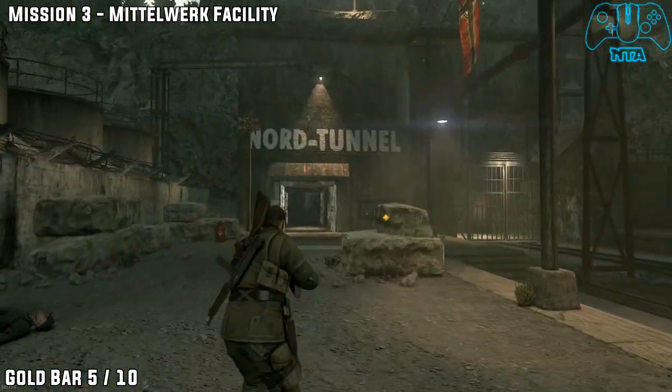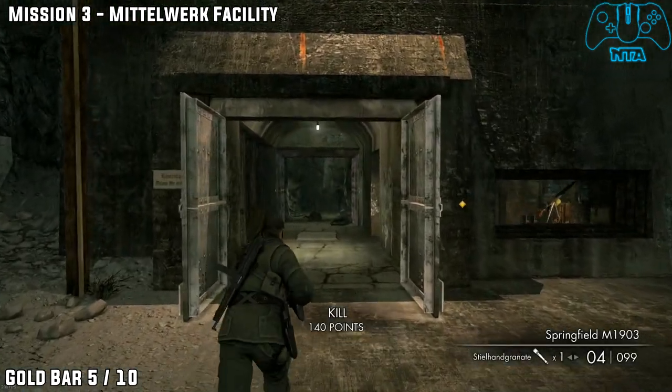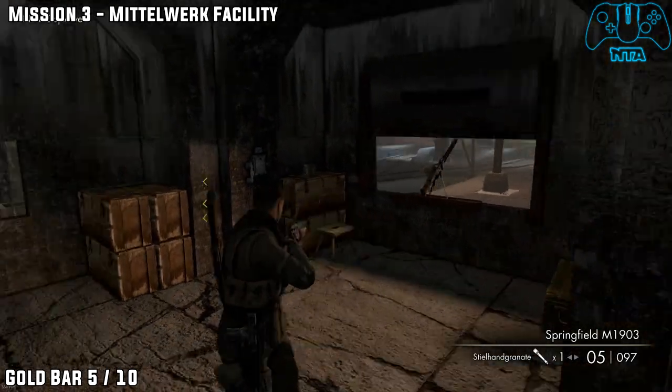Once you have gone down the tower, proceed on. Go through and kill the Germans that attack you. Go through the first door on the right and on the table on the left you will find gold bar five.